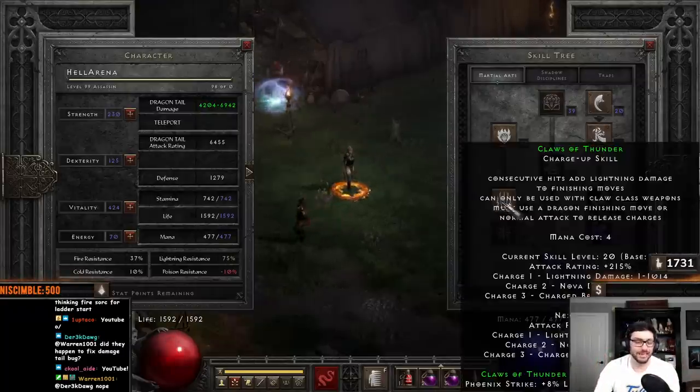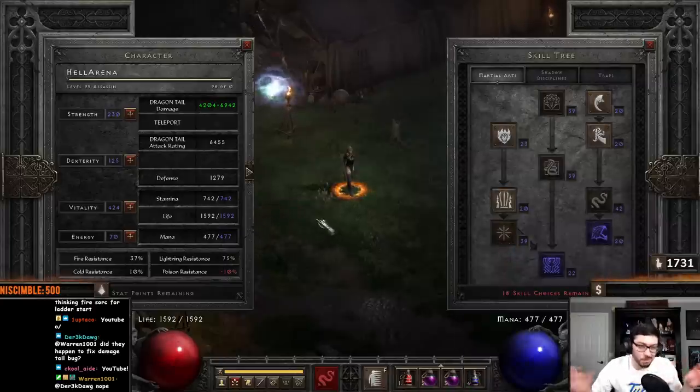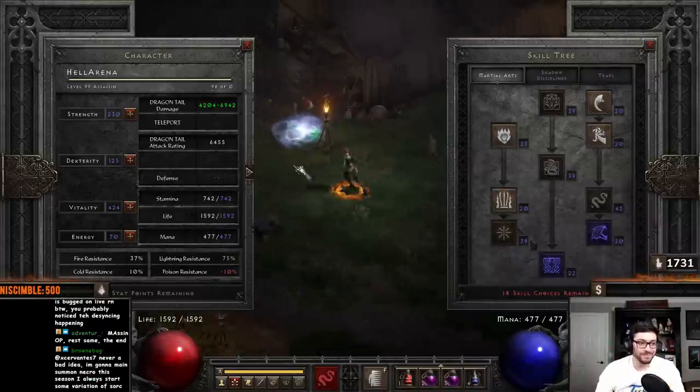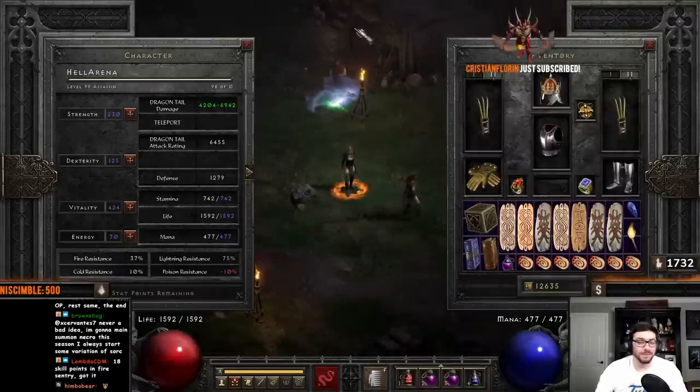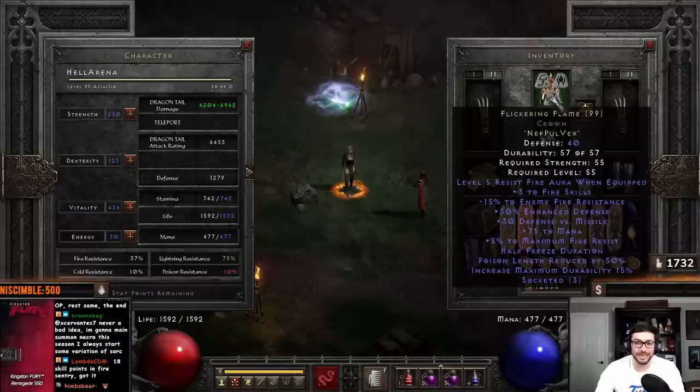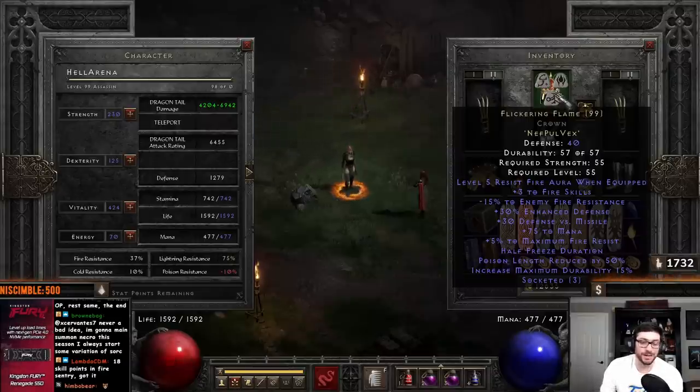You could also really put these into like Claws of Thunder and stuff and just get more damage in other places. So that's just something to note. Now, what I'm using for gear is pretty similar to that other assassin, but I changed it up slightly. I have a Flickering Flame on, so we get that minus 15% to enemy fire resist plus three to fire skills. This is super nice.